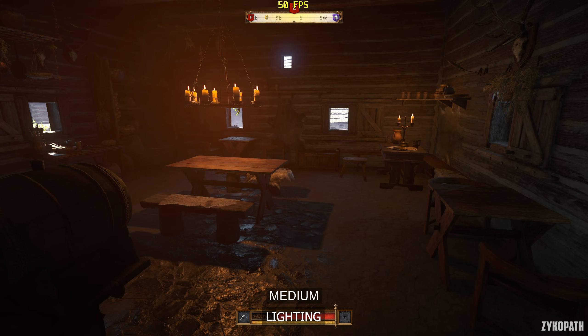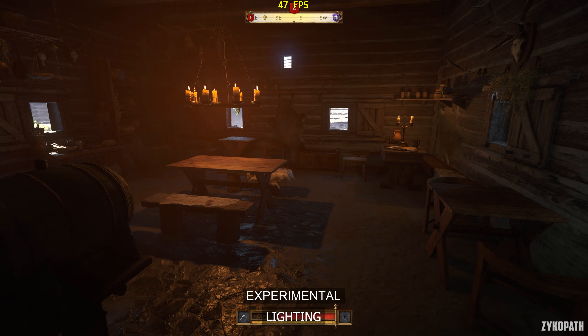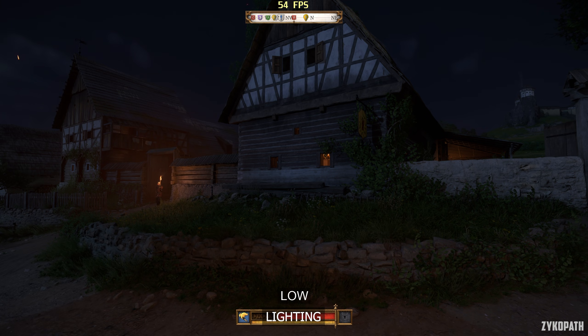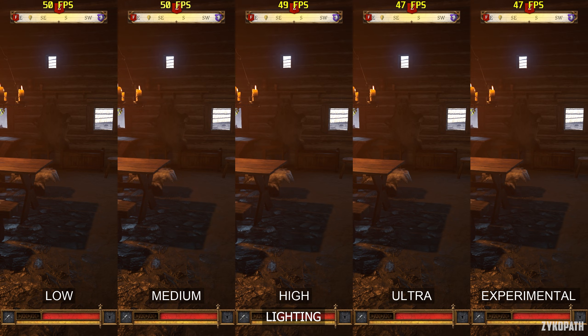The lighting setting adjusts the quality and quantity of lights. The lower settings can sometimes entirely remove these lights from the scene or have a very short draw distance for them. But higher settings can drop FPS a bit, depending entirely on the scene. Therefore, my recommended setting is high.